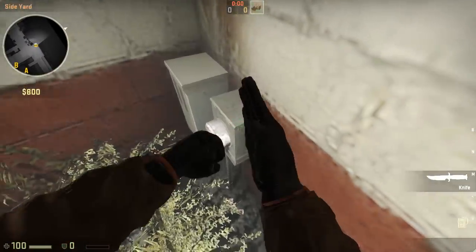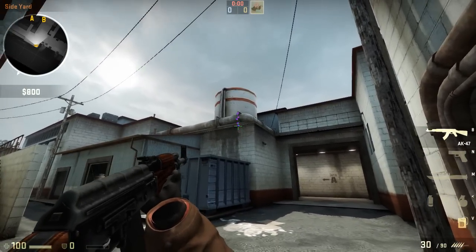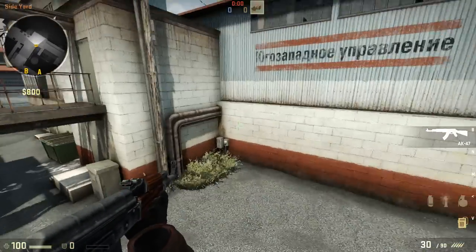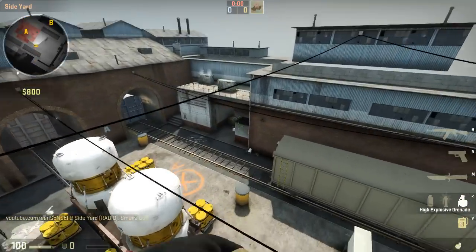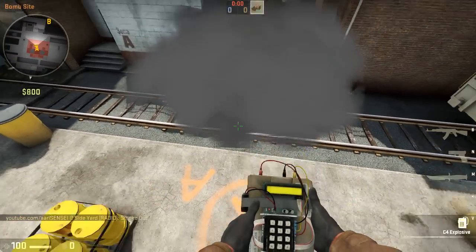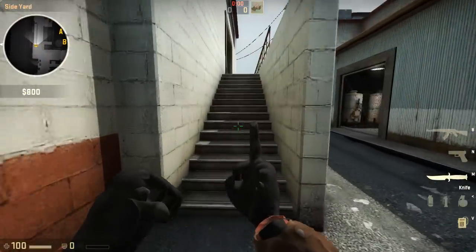You're going to come stand right here in this little box. You want to aim right here under this little ledge and aim right here on this little black area. Come back here, aim there, and then just jump and throw it. There you go — you have your first CT connector Z-smoke.